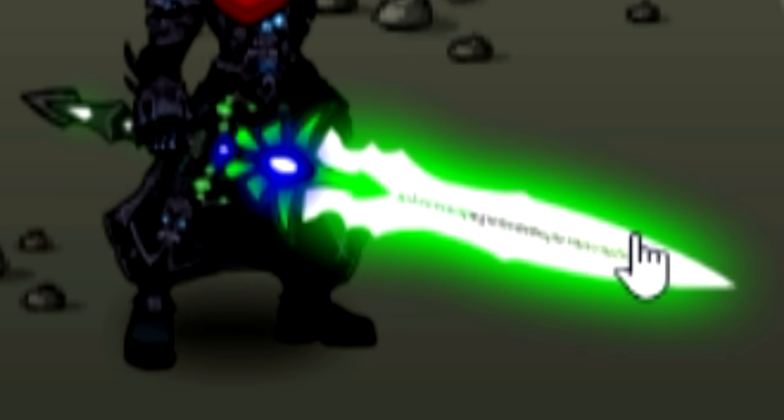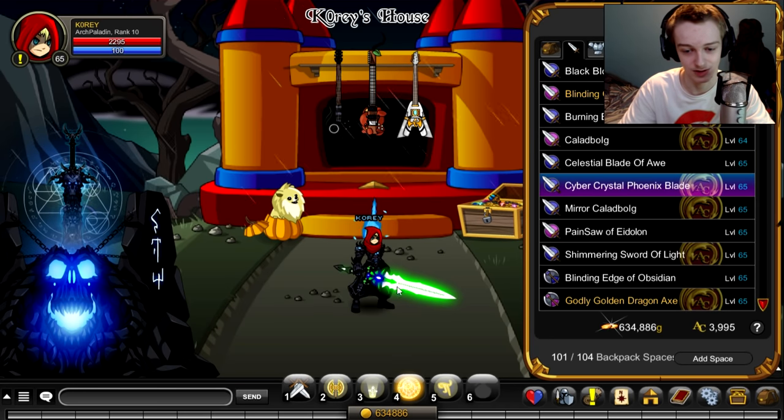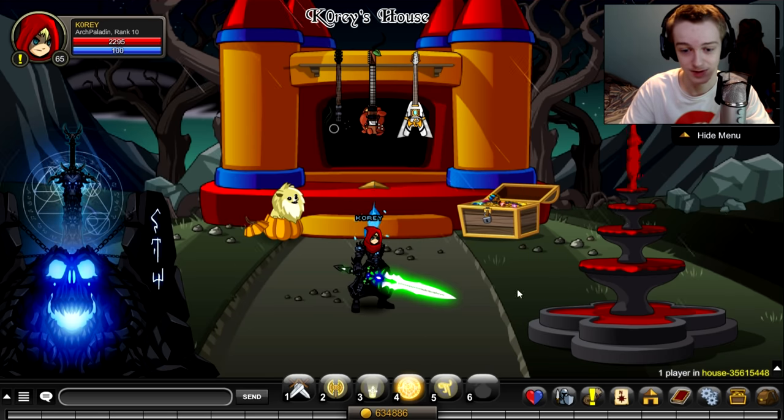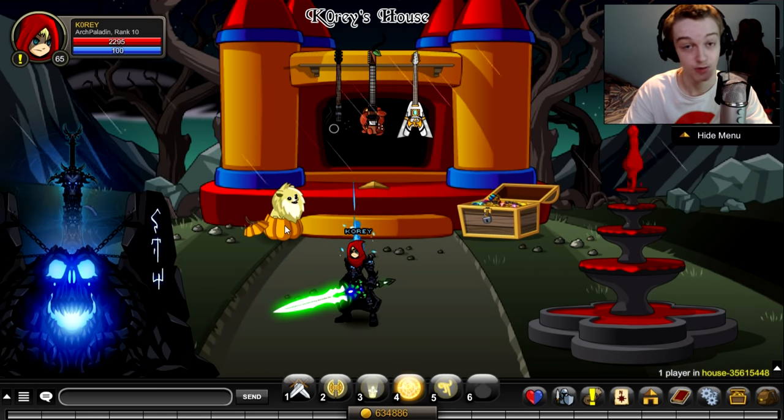There we go — the animation on that is worth it alone. You don't get that on the normal Crystal Phoenix Blade, at least not to my knowledge. That animation looks new. And of course the little accent there is color-customizable — you should probably make that green if you're using this blade, honestly. So we have a Cyber Phoenix Blade — let's go to the buyback shop and see if we can buy the Crystal Phoenix Blade back.